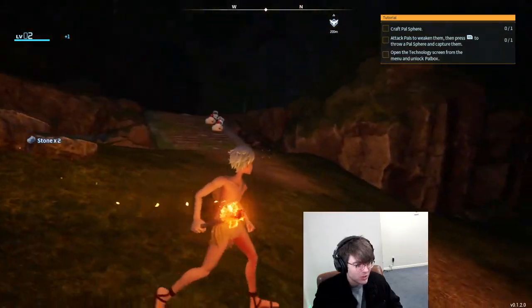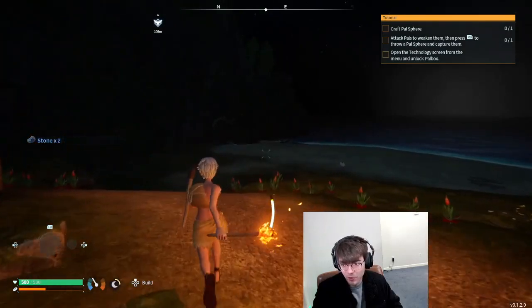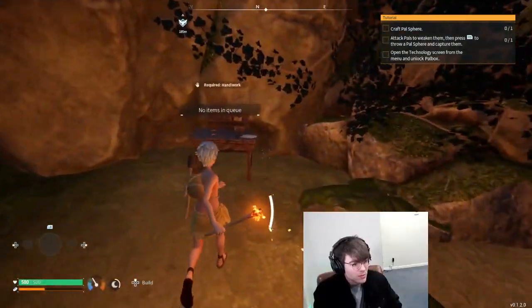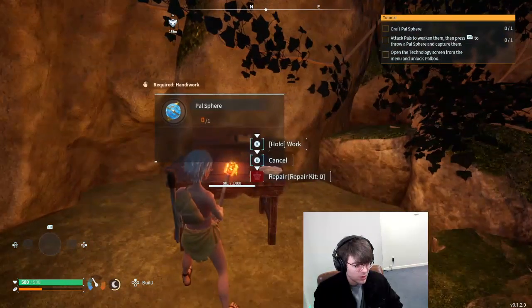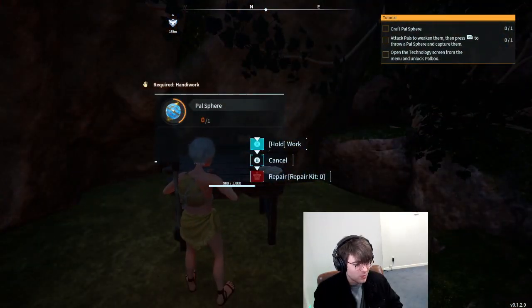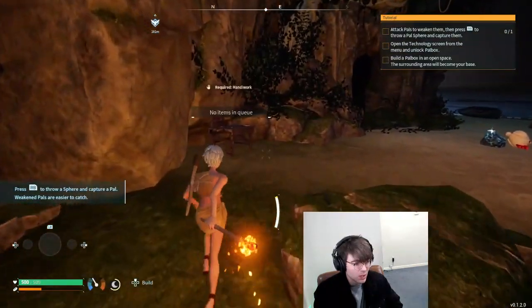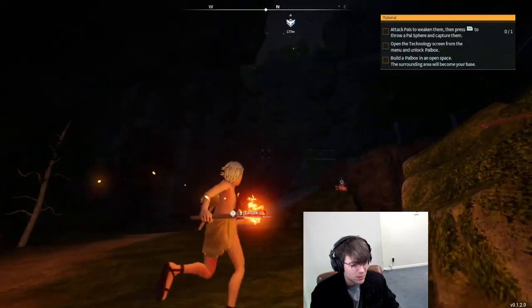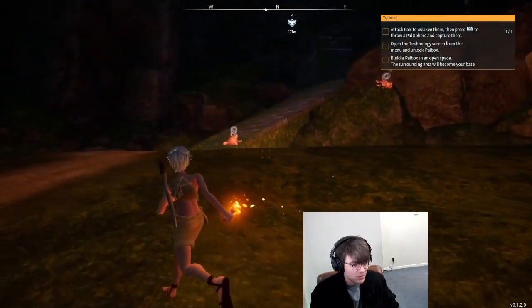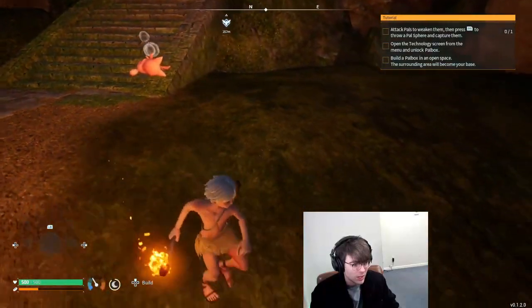Now I can go craft some Pokeballs and catch these guys, and hopefully they fight for me and do something. Let me get some of these Pokeballs — I can still only get one after all that work. What if it doesn't capture? Let me get a club too. I see something moving up there, which might be a problem.